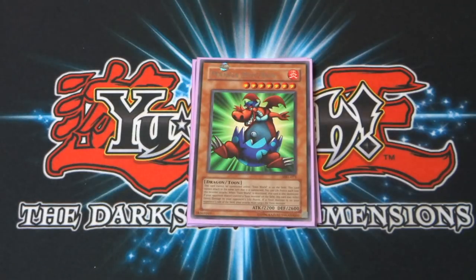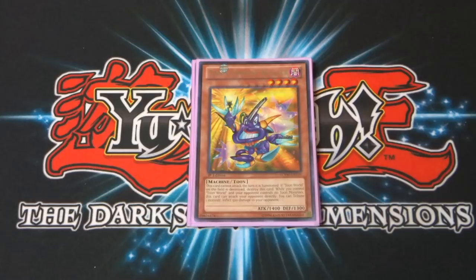Next up, Manga Rearend — the only Toon monster that doesn't have 'toon' in its name. Seven star monster, 2200 attack and 2600 defense — pretty hefty defense. It has exactly the same standard effect as Blue Eyes Toon Dragon. Then Toon Cannon Soldier — cool card, looks like a crazy bone. Four star monster, 1400 attack, 1300 defense. As well as the standard Toon effect, you can tribute one monster and inflict 500 damage to your opponent, which is pretty cool.